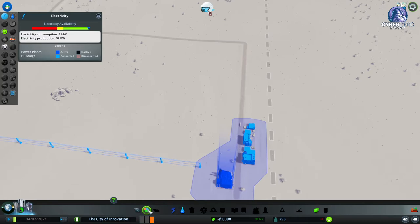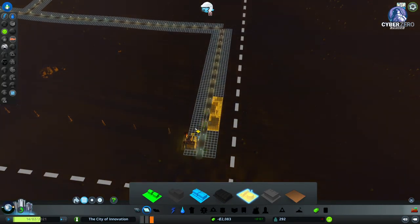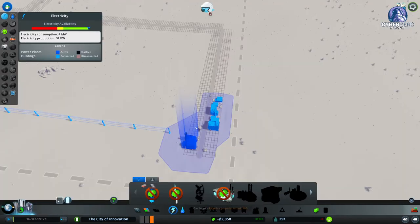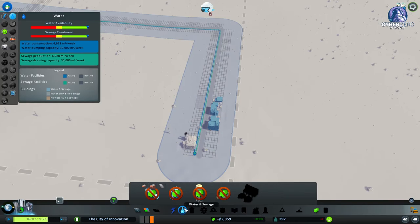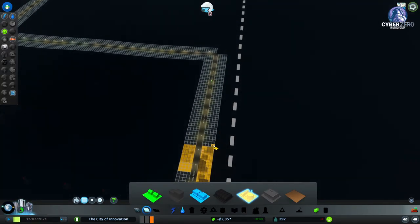Let's add another row of industrial, keeping in mind I really want this side reserved for power. I'll check our electricity — we're fine, it's branching out already. And we have enough water because we ran that pipe all the way down earlier — that was good foresight.